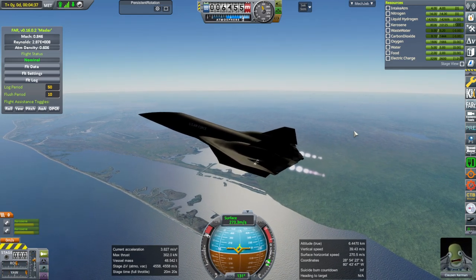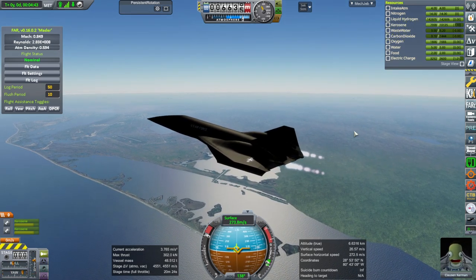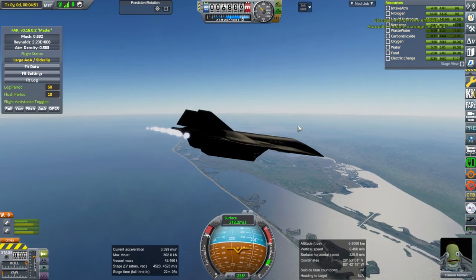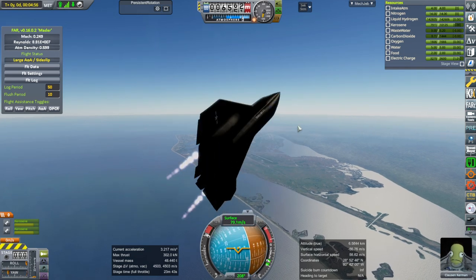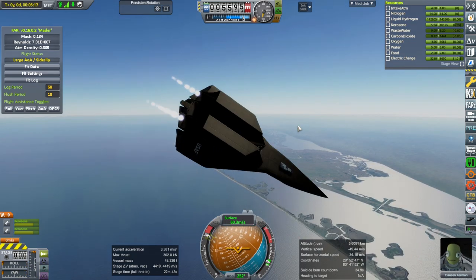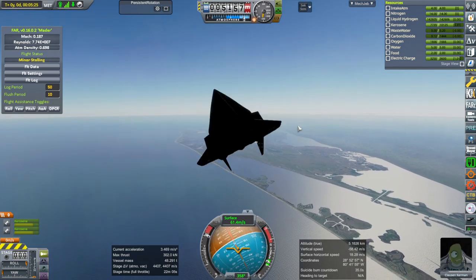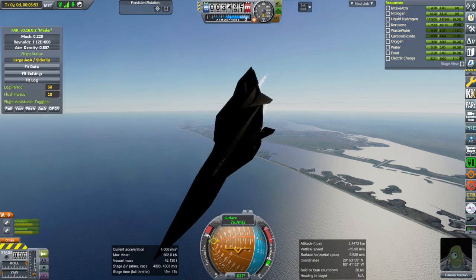Stop that. It's still shimmying the vertical stabilizers for some reason. SAS definitely cannot hold this - SAS does not like this at all. This is definitely a plane that requires a fly-by-wire system, by the way. Time for stall recovery in the SR-72. It's got the nice vertical stabilizers which help with stall recovery. I'm actually surprised the engine is still running with the airflow, if one of them decided to quit earlier.